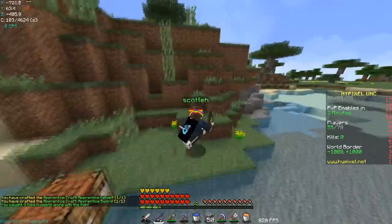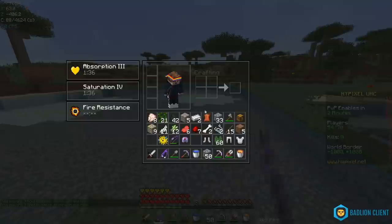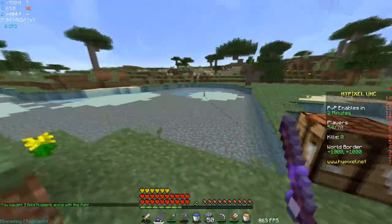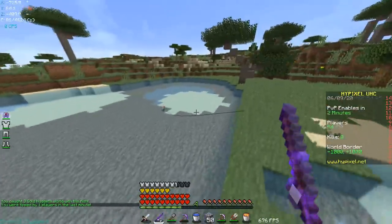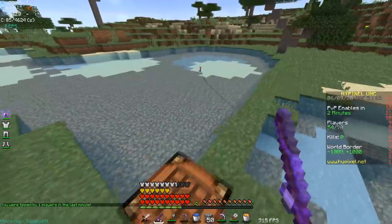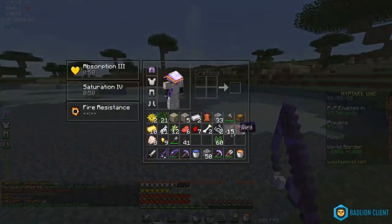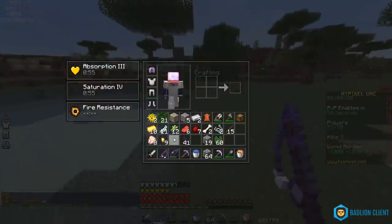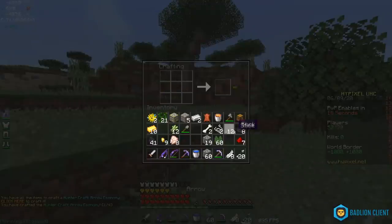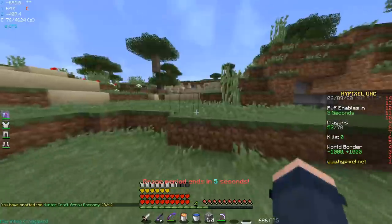We'll just start fishing right now. First catch — puffer fish. I can keep that and if we ever get diamond boots this game I can craft a Truse of Vidar. Oh, we caught a bow on our second catch! It's Power 4 and Unbreaking 3. No way. I actually can go to zero zero with Power 4 at PvP. I'm gonna catch one more thing and then just dip. That's crazy dude. Maybe this is a good strategy. Third catch was another puffer fish. I'm heading to zero zero immediately and just start bowing people.